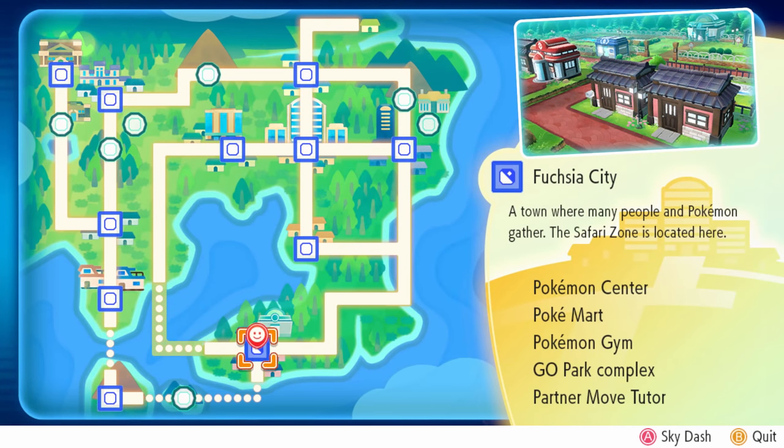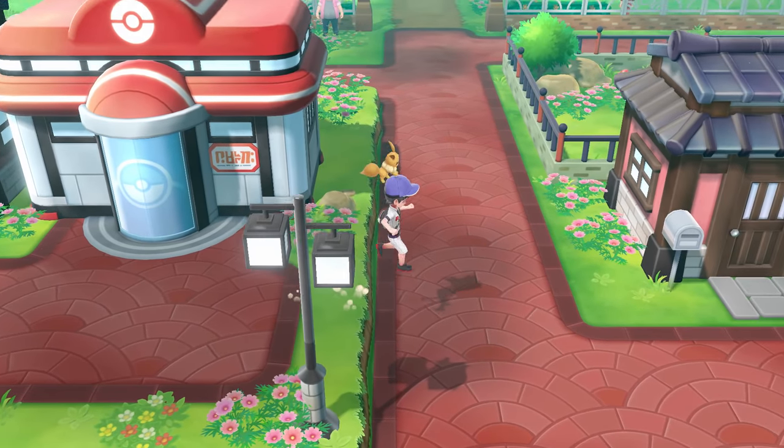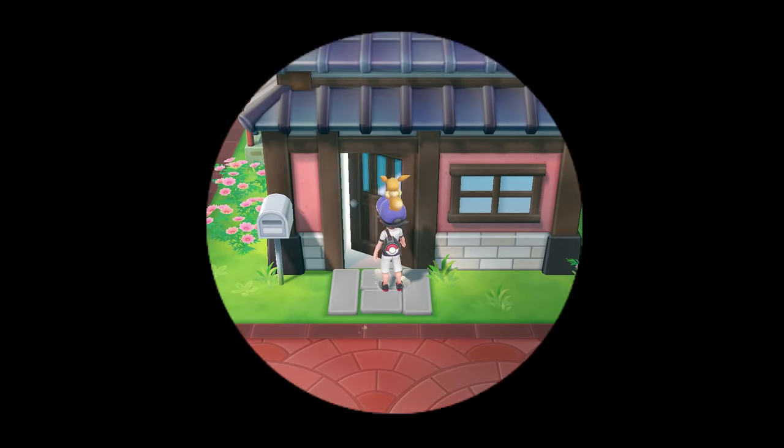Next up, another little trick you can do once a day is head over to Fuchsia City. Once you're there, go to the right a little bit from the Pokemon Center and go to the Warden's house.